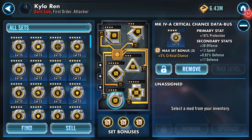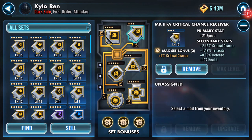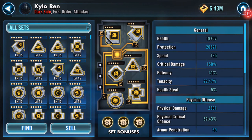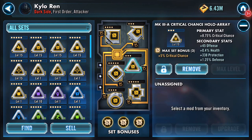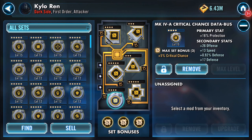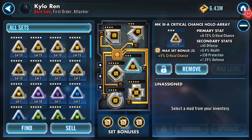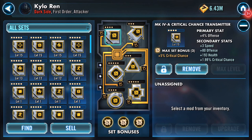In regards to Kylo, coming back to his stats, he's running at 165 at the moment and I could switch out a five-dot speed crit chance mod which will increase that by nine, taking him up to 174. There's scope here that I can speed him up - everything else I just chucked on there earlier and switched over, so there wasn't any increase on there.